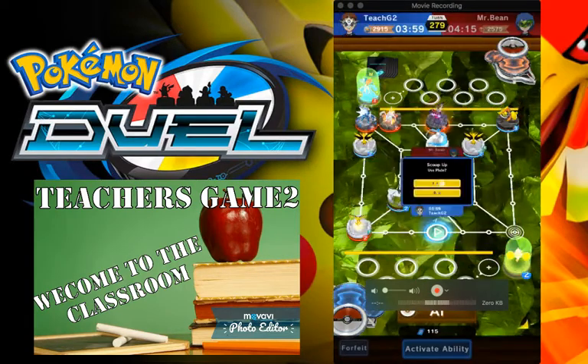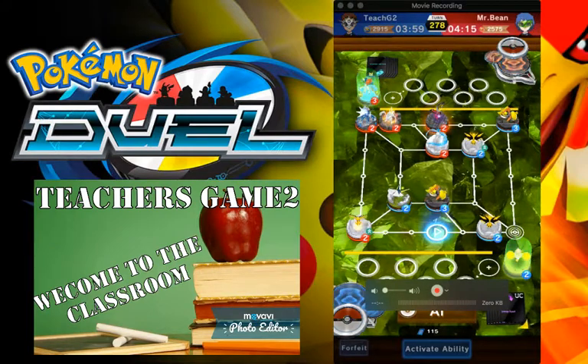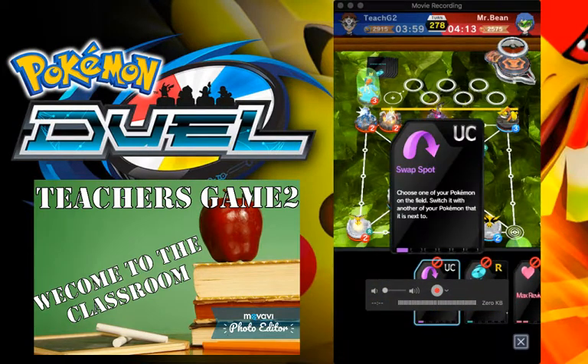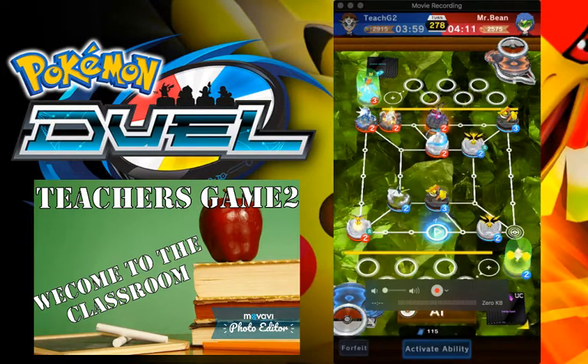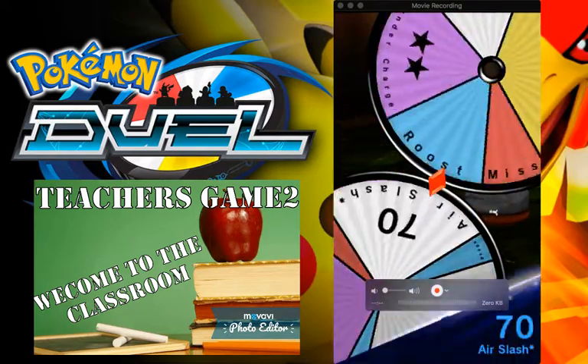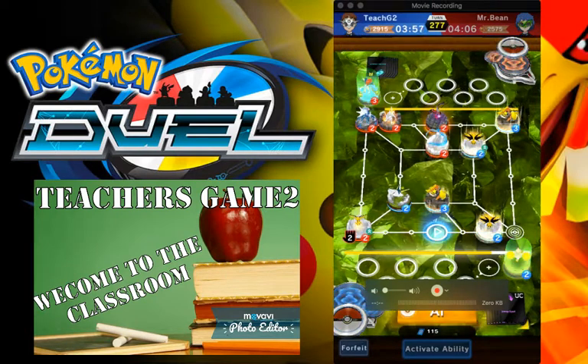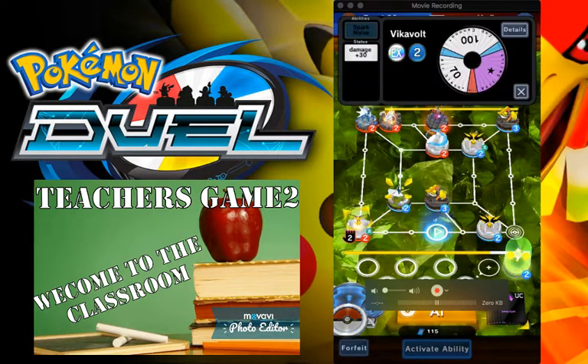Just so we don't get this guy knocked out, we're going to scoop him up and throw him down the lane. He knocked out my Oricorio — I was counting on that. I would advance with Zapdos here, which he does not do.